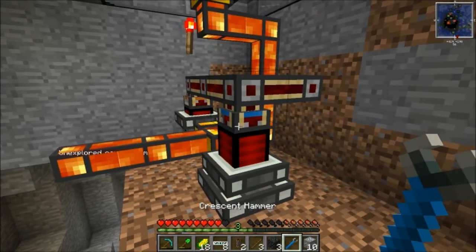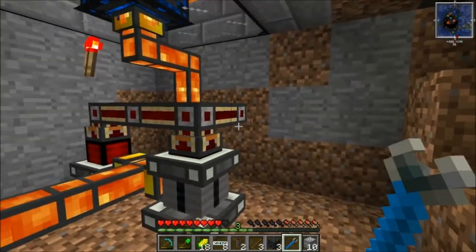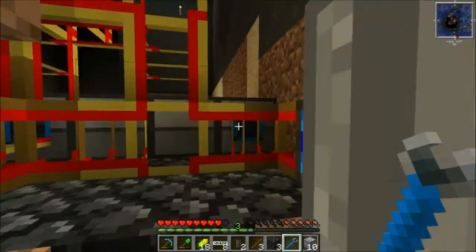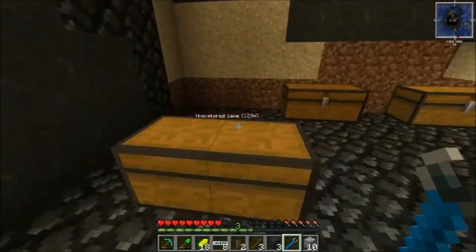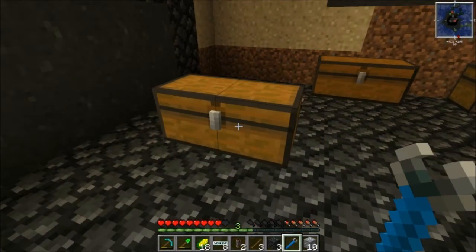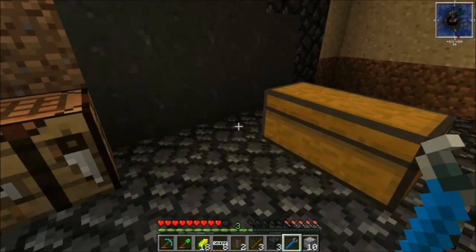I might have that ready by — so yeah, I'm going to start working on getting an MFSU for you guys ready when I come to the next episode. We should have one. Oh, guys — you can rotate chests with that too. Crescent hammers are cool.